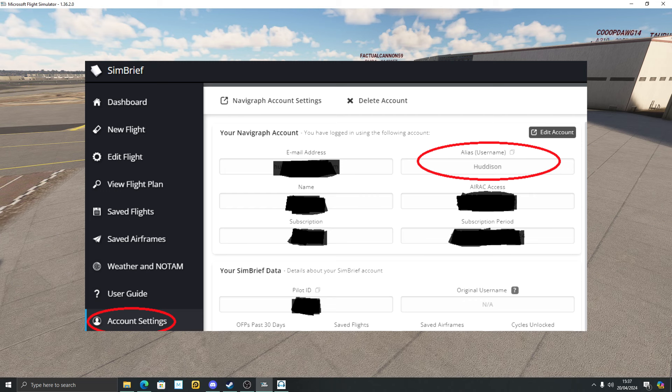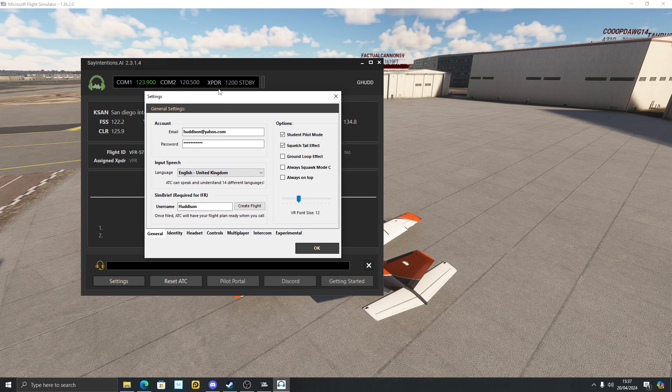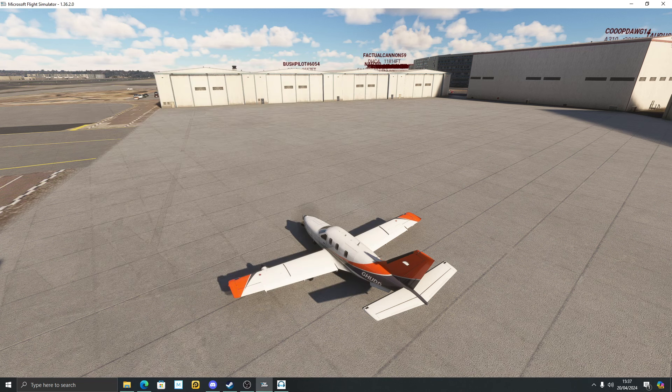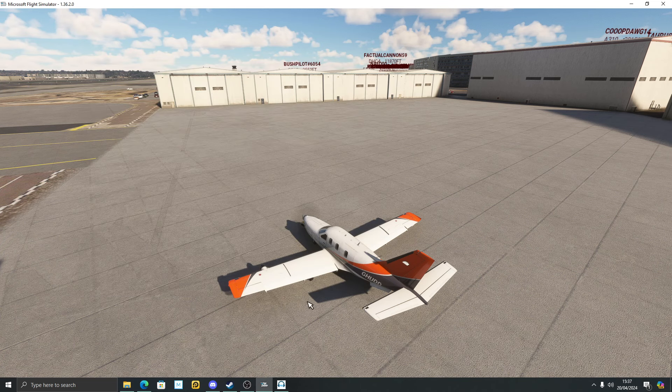That's how you link your SimBrief plan in Say Intentions settings — I showed the rest of the settings in my original Say Intentions video. The other thing I've done here is turn the chatter off, so it's just me and the ATC with no other chatter at the moment.